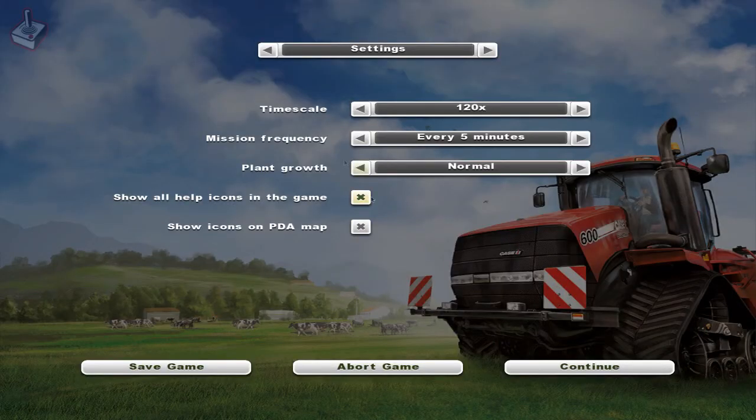Now let's discuss missions. In Farming Simulator these fall into two categories: transport missions and mowing missions. You can control the frequency of the missions or turn them off by pressing Escape and going to the appropriate menu. I would recommend leaving the missions on and have them occur frequently. This is a great way to make additional income to expand your farm quicker.